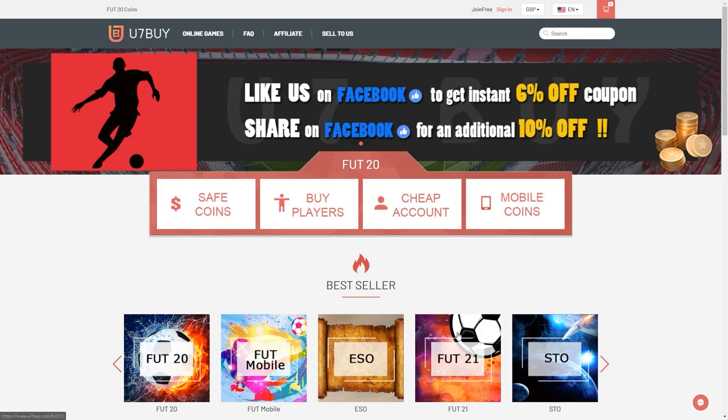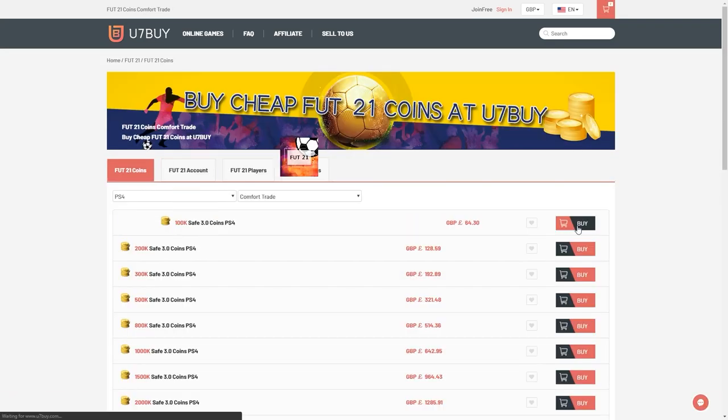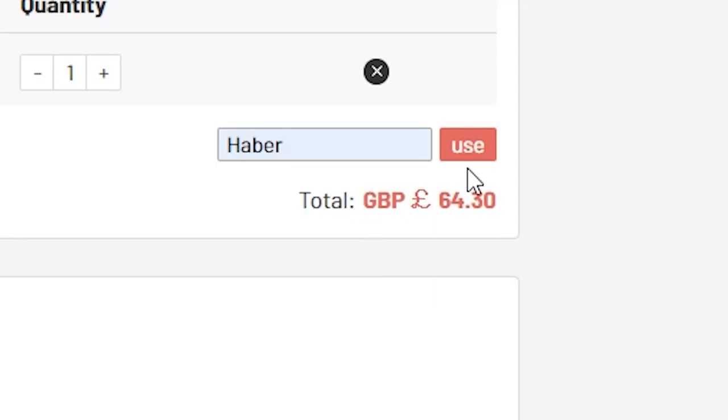Icon SBCs are coming to FIFA 21 sooner than you think. For cheap, fast and reliable foot coins, check out u7buy.com. There is a link in the description and use the code HABER to get yourself a discount on all of your orders.